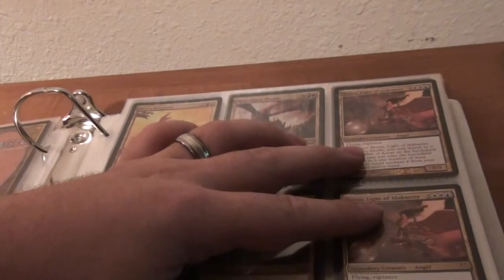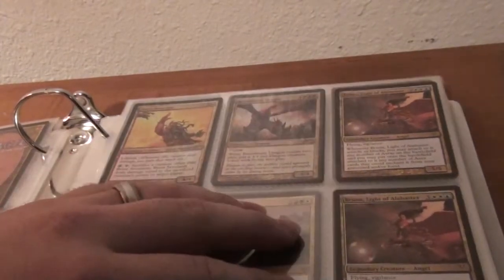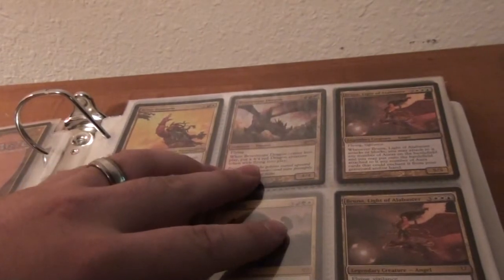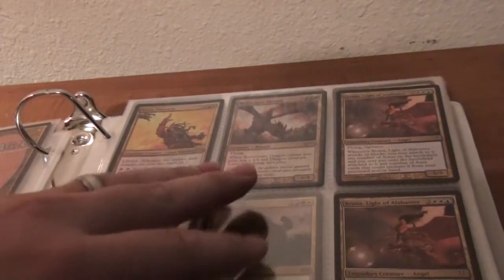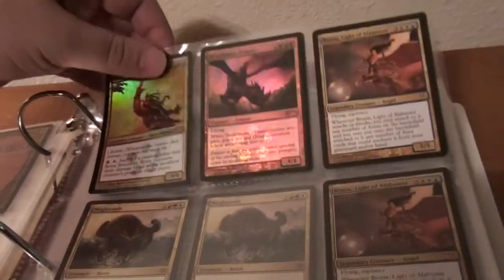Two Bronis — I'm not sure if they're out for trade yet, I'm up in the air about it, debating on keeping those. Broodmate Dragon, and then Bryon Stout Arm — both are the foiled promos from the three packs from the store.